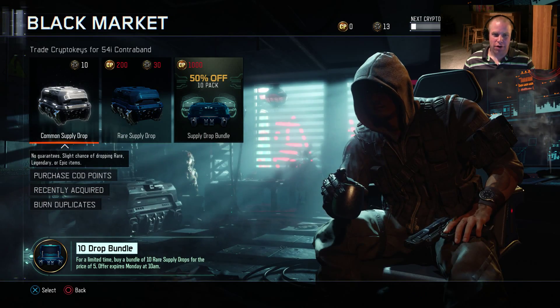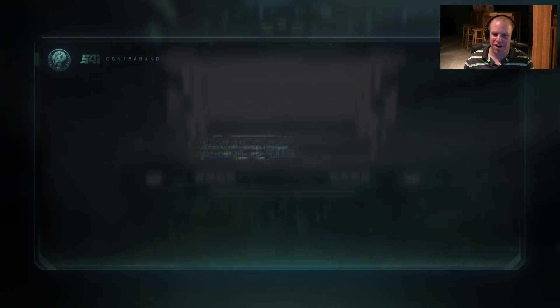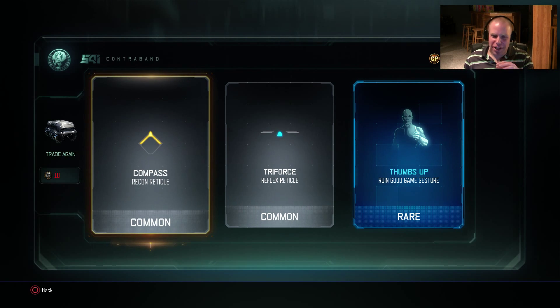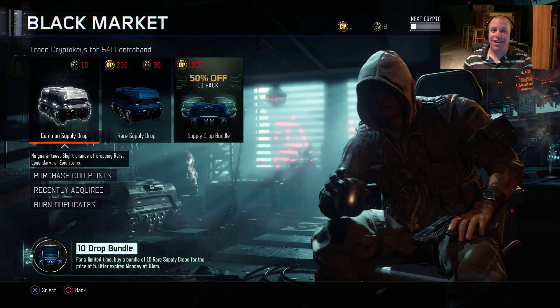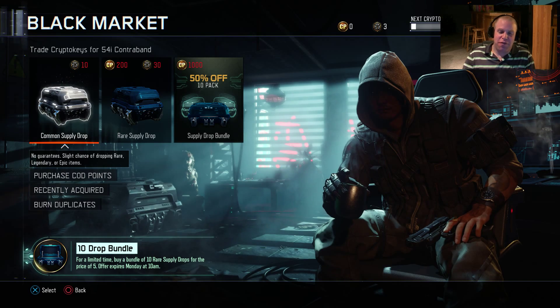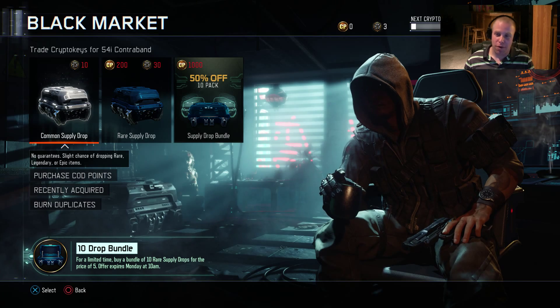We got enough crypto keys for one more — for a common. So let's get it. Watch, something good will come out of this. Oh, I like the reticles. Those look good — I like seeing different stuff, it sometimes makes me play a little better. But regardless, we didn't really get much, and I'm not going to buy any COD points. Even for 50% off, I just had my fun, so I'm good for another week or so until I get more.